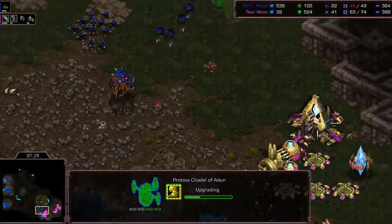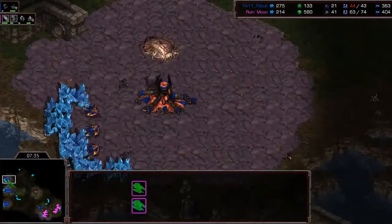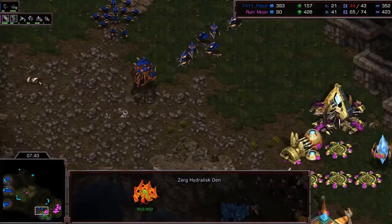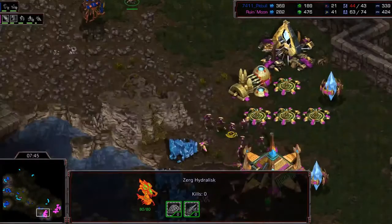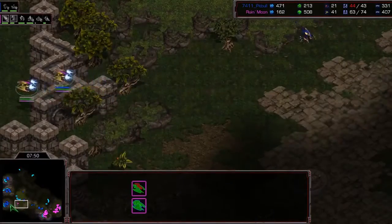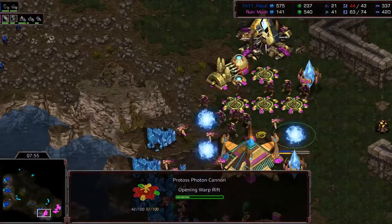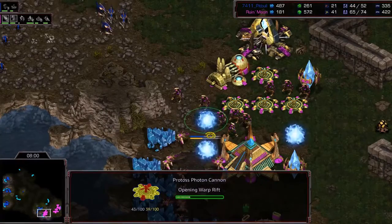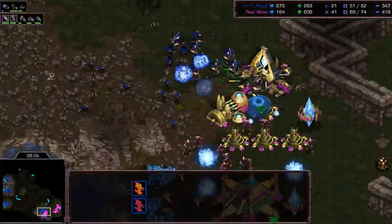Zealot leg speed is a third of the way done. An Overlord is lost, making the Zerg supply-blocked. Meanwhile, the Zerg is adding two more hatcheries, completing his macro-style Hydra opening. Protoss notices more Hydras on the way and opts to build more cannons — a big investment, since each of those cannons could have been a gateway. You want to be sure it's worth building. In this case he'd be right — there are a lot of Hydras in the natural. Hydras take out one cannon, then the second. Probes try to block Hydras from doing more damage.